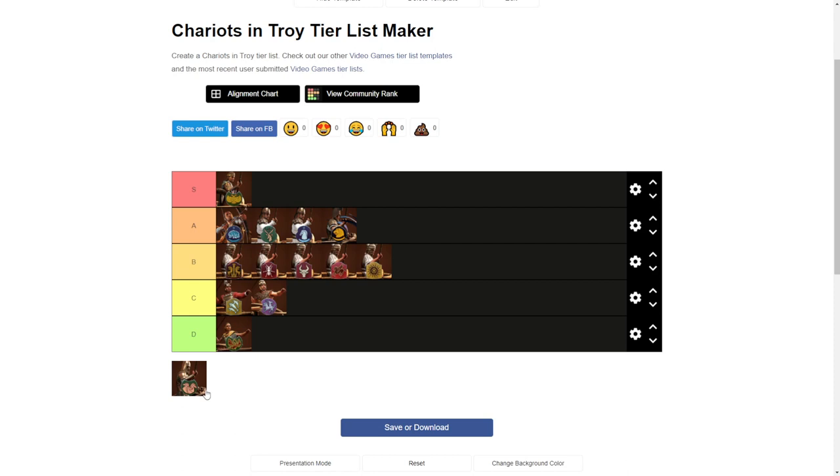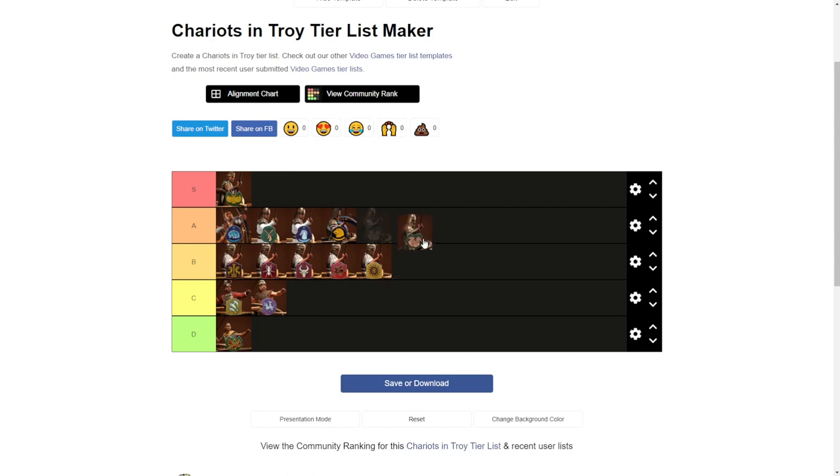And lastly, we got Thrace with Mares of Diomedes. Very expensive chariot — only 8 models instead of 12. But apart from abilities, they also have 2 models with spears, so they are able to deal double damage as well. This time it is intentional. Their performance is the same as Amazon chariots, but Mares of Diomedes are costing appropriately. So they will be in the S tier, though they are not as cost efficient as Amazon champions.